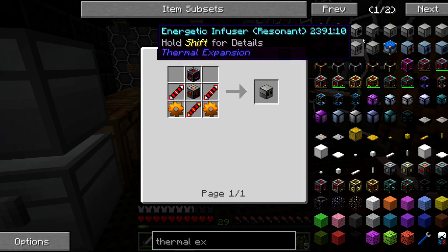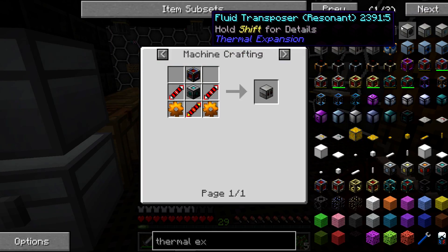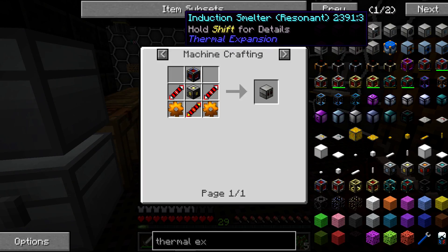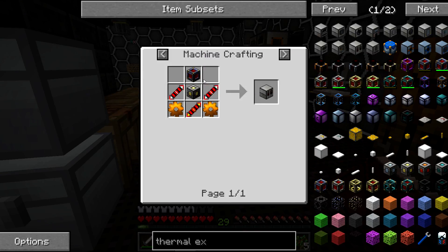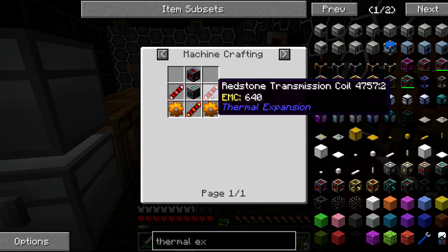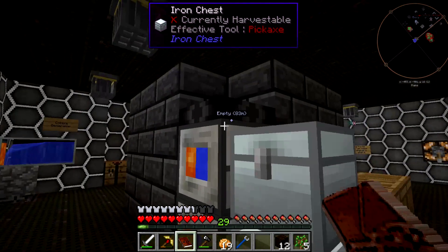Cyclic assembler, aqueous accumulator, maybe this extra glacial precipitator — I know all these guys. I think I've got to build the induction smelter yet, but first I need to charge this capacitor, and I think it goes into the Energetic Infuser. Obviously I need a lot more EMC than I currently have. I don't have any of those at all. How much EMC do I have? I've got 3,000.